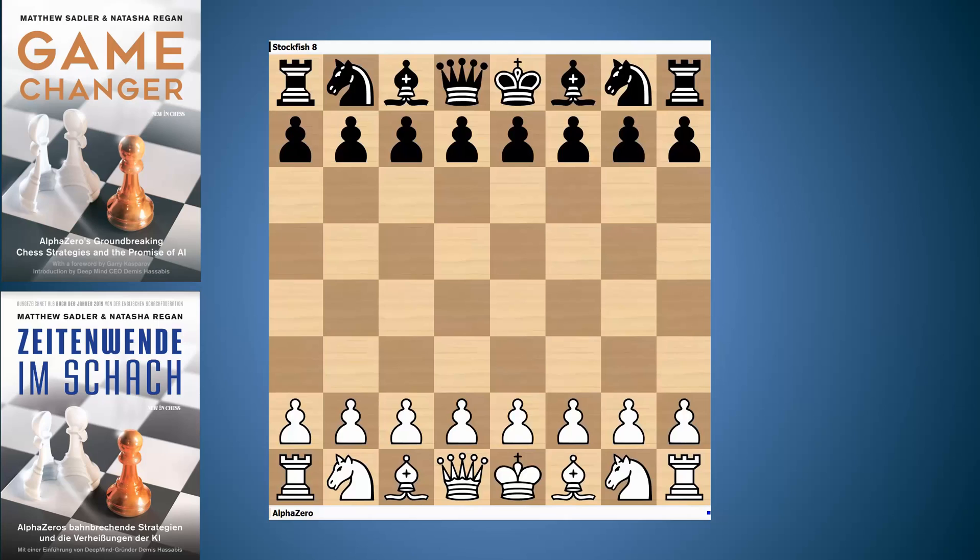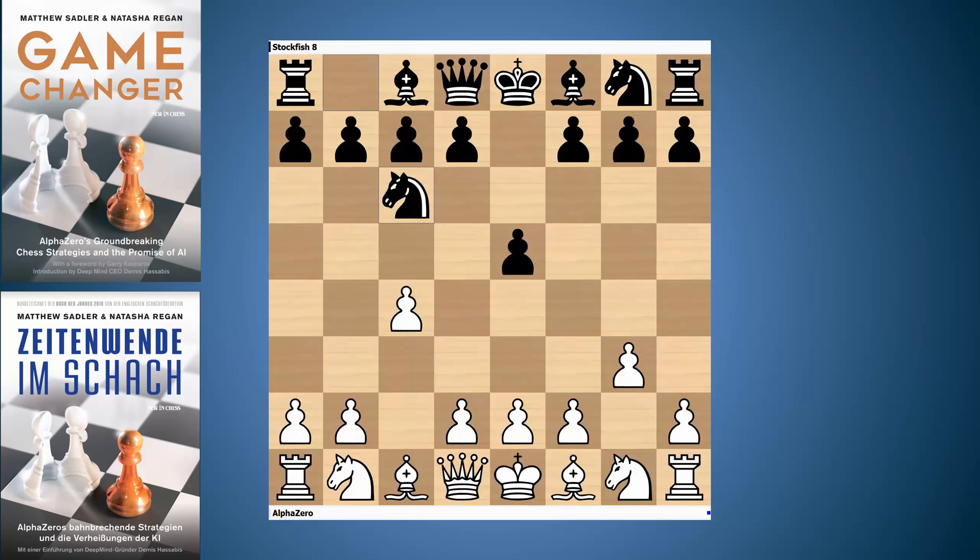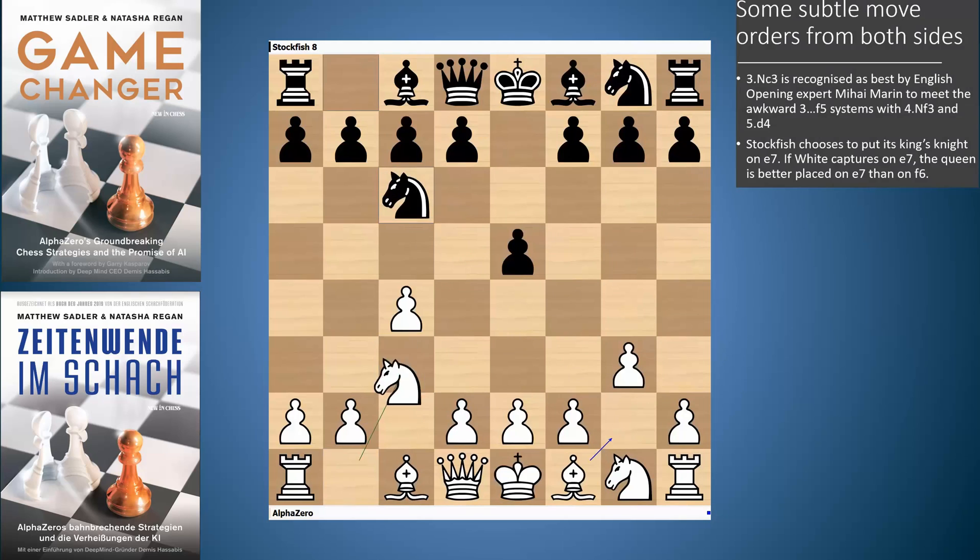So this is AlphaZero with white against Stockfish with black. We start off with the move we love, 1.c4. Stockfish replies with 1...e5, which is pretty much the move it always wants to play. Then g3, which is AlphaZero's most common choice and a very good move order. After knight c6, AlphaZero is very careful with its move order here too — it plays knight c3 rather than bishop g2. It's quite an interesting choice, mentioned by Mihai Marin in his key book on the English opening.